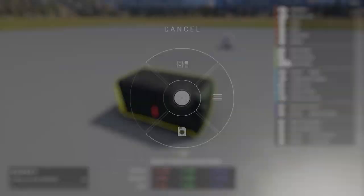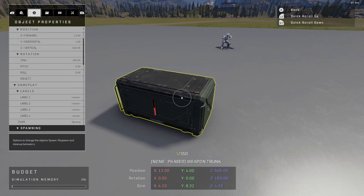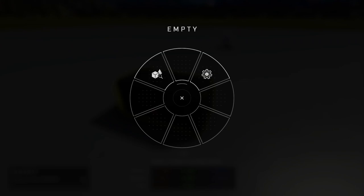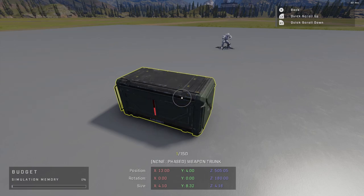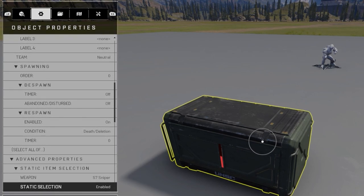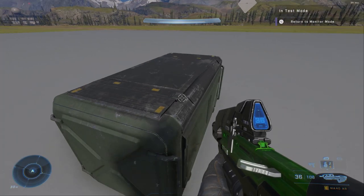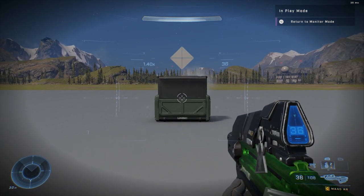Press Y and go into object properties — the old gear icon — which can also be accessed by holding X. In object properties you'll notice the sniper is set as the static item selection, but it's disabled. Enable that to guarantee a sniper. Because I'm in Forge mode I can't access it yet — hold down the button to go into play mode and the trunk opens, revealing our sniper on the other side.